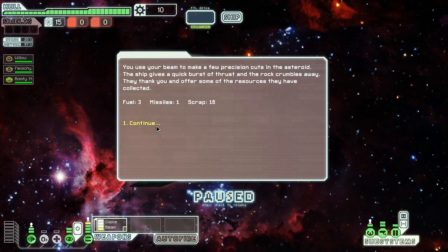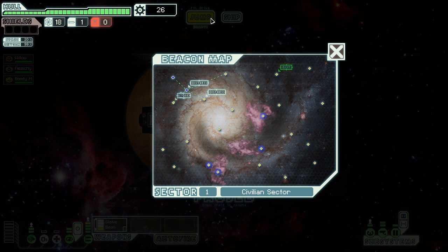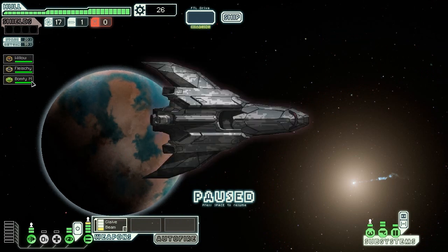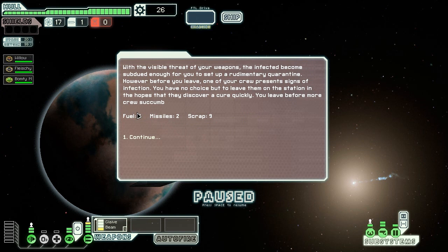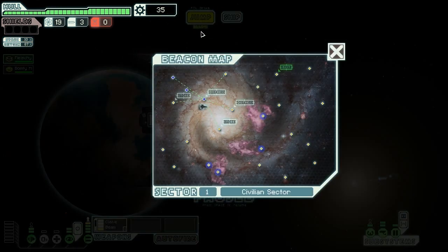It starts off well to get some scrap. I also have a problem that it doesn't start with enough energy, so I'm sort of managing the oxygen and stealth device. Probably not the best idea - I probably could spend the energy now. At the time of playing this ship, I had played about six games with it. And right off the bat, we lose one of our crew members.